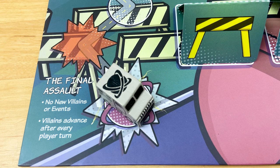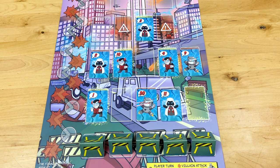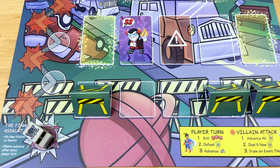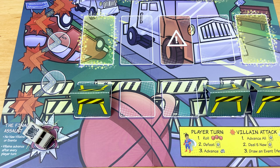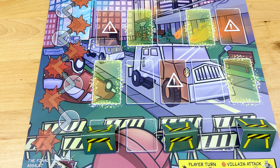When the truck reaches the last space, the final assault begins. From then on, the villains keep advancing on every turn, but you don't deal any new villains out to the board for the rest of the game. And if you're playing in hero mode, you don't draw any more event cards. If the villains advance and one or more bad guys breaks through an empty gap in your defenses, the villains steal the Infinity Generator and you lose. But if you wipe out all of the villains on the board before that happens, you've won the game.